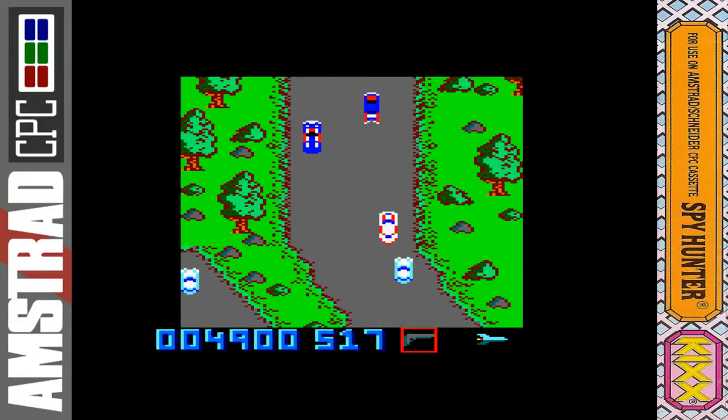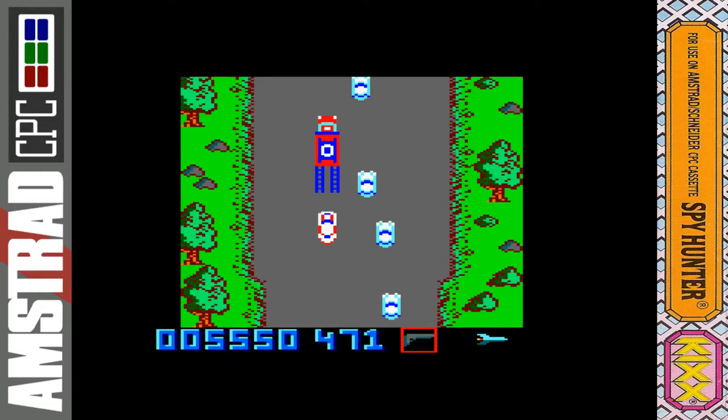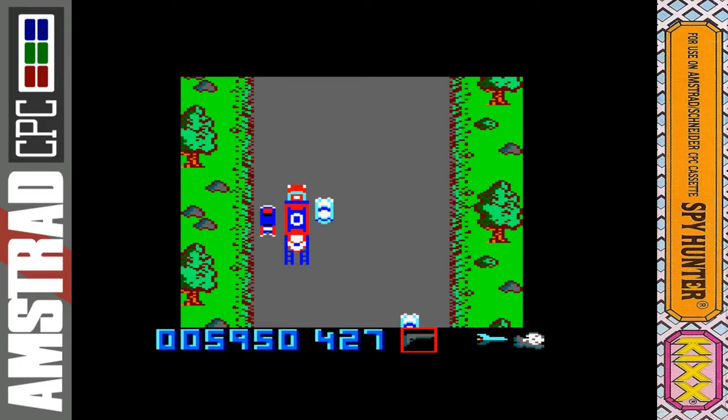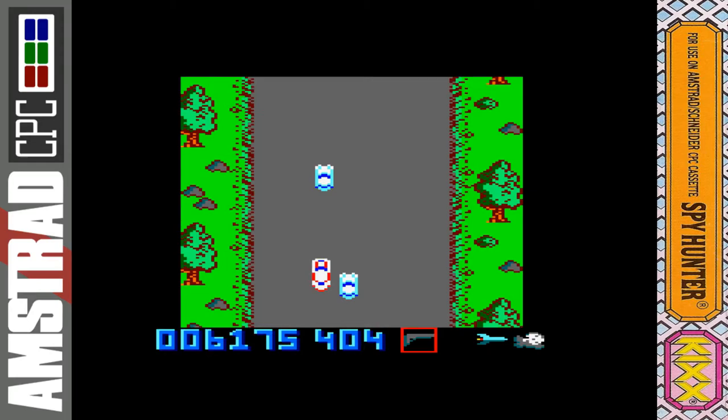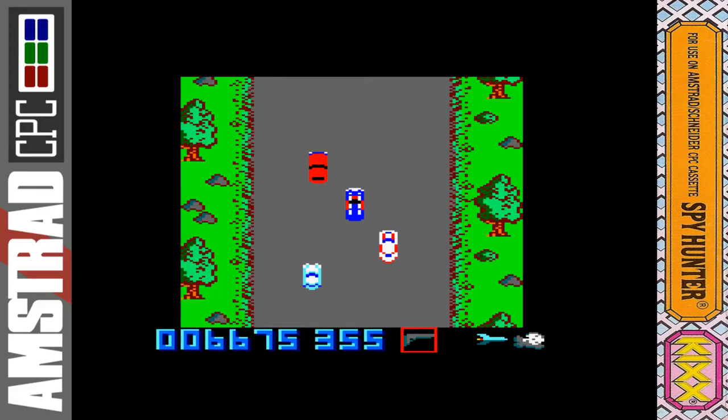Anyone that wants to see the full long play without that music or me talking over it, please ask in the comments and I'll upload it as an unlisted video. Here's the next weapons van — it's the smoke. We've got smoke and can switch between weapons. You have to press the space bar to switch, which is a bit annoying if you're playing on a joystick and relaxing back in your chair.